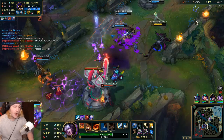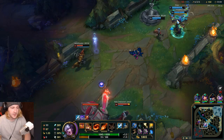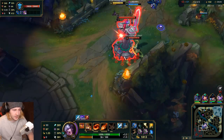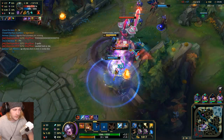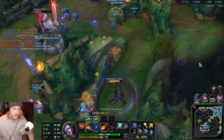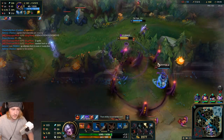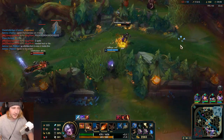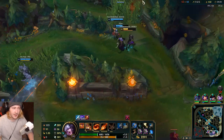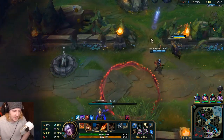Vegard's dead as well. We've got enough for Rabadon's Deathcap now. I want to get some pen actually — if I get 1900 gold I can afford both. So I'm going for Rabadon's and Sorcerer's Boots. That pays for everything. Probably shouldn't have gone this long without actually getting some magic penetration.